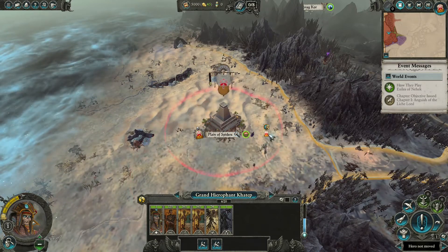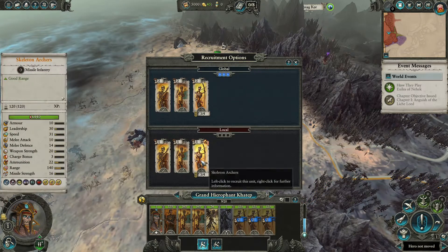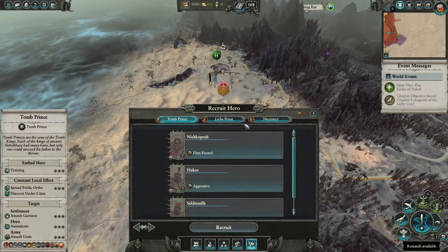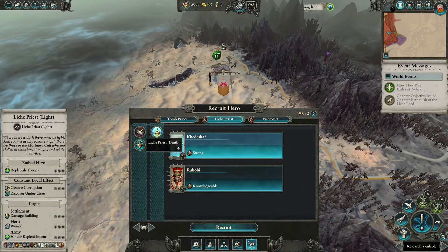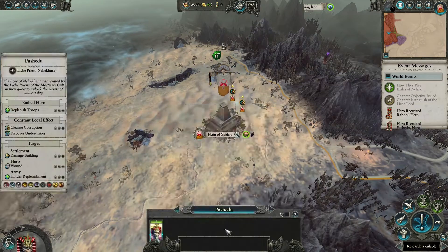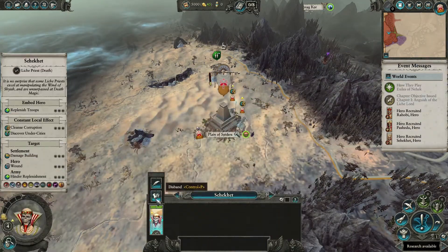We're going to start by going into our city and recruiting the maximum number of archers, and recruiting as many skeleton spears as we can in two turns. We'll disband our first hero and look for knowledgeable ones among the Lich Priests. We got lucky and we have one. The lore doesn't really matter — we're more looking for good traits, so we'll recruit and disband one from each of the other lores until we get what we're looking for.